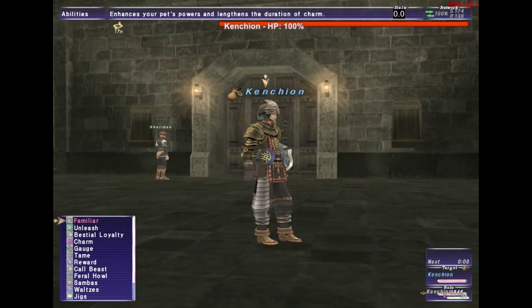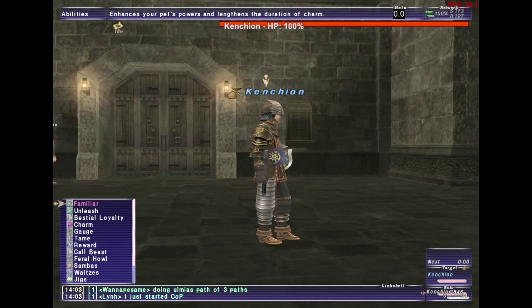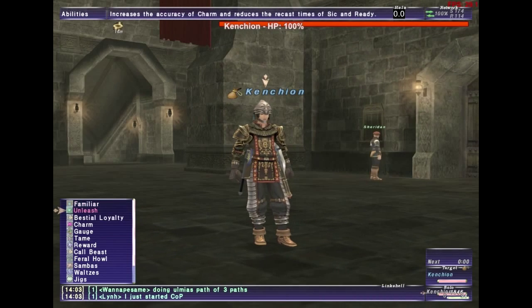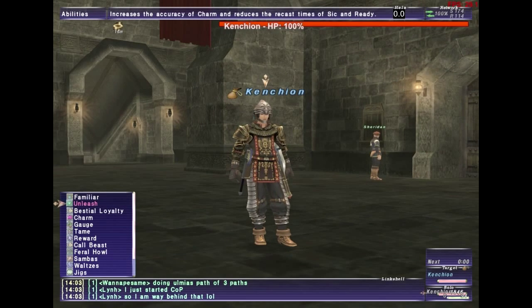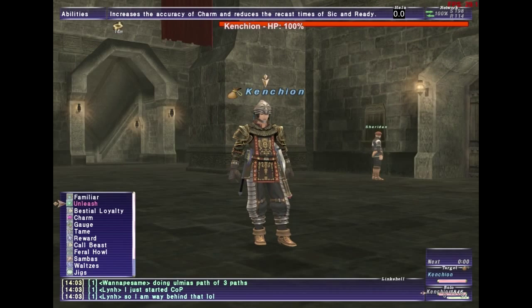Familiar increases all of your pet stats and gives them haste, as well as increases the duration time your pet can stay out. It applies to charmed pets, but mostly we use it for jug pets.